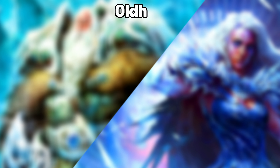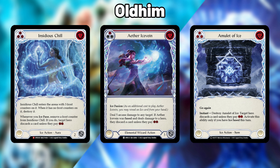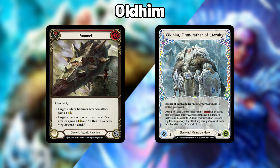Next we've got Iyslander versus Uldhim. In this matchup Uldhim is pressured to kill the Iyslander due to the threat of the Frost Hex Ice Eternal combo. The reason this combo is so devastating is because of discard effects that strip Uldhim's hand, which doesn't allow him to arcane barrier the combo. Iyslander should be looking to set up all her items while blocking efficiently. The main way Uldhim can disrupt their plan is with Pummel to force discard, or Ice React to deny Iyslander's arsenal.